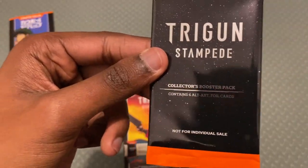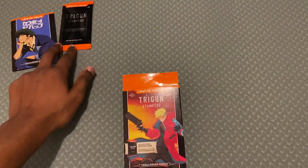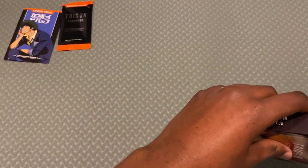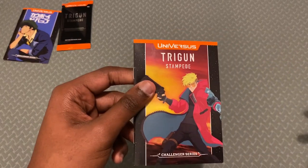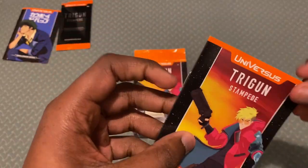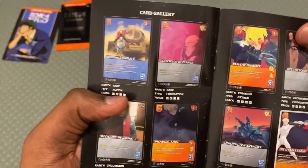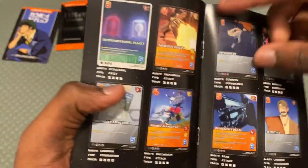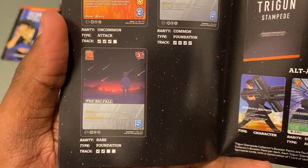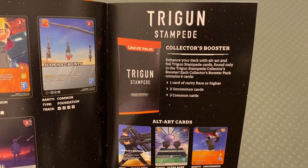There's the Collector Pack — six foil cards. Three will be common, two will be uncommon, and one will be rare, because three-all around doesn't add up to six. Here's a sheet of the different cards you can get inside the set — Vash Stampede, Nicholas Wolfwood, and the other cards. It also tells you how many copies of each card you get: four of this, two of that, and so forth.